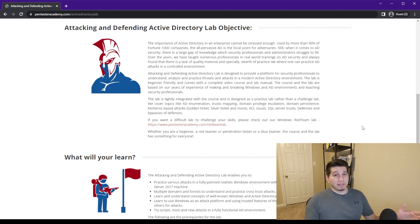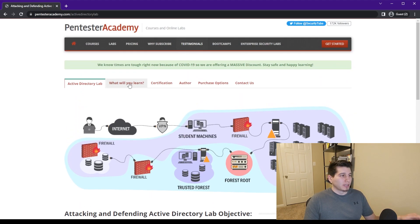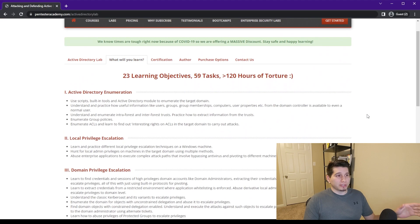This is more about enumerating the active directory environment, seeing where there are misconfigurations, and using attacks to abuse the environment — escalating yourself from a low-level account all the way up to domain and even enterprise admin. It also talks about persistence: once you get that access, how to keep it.